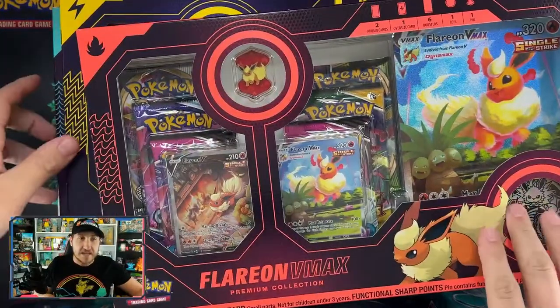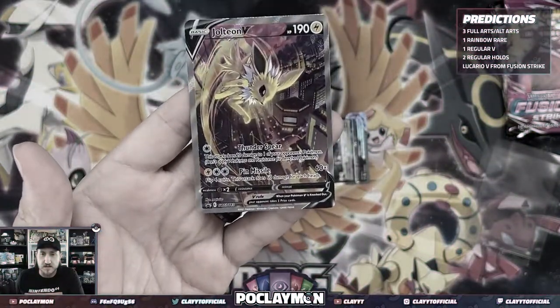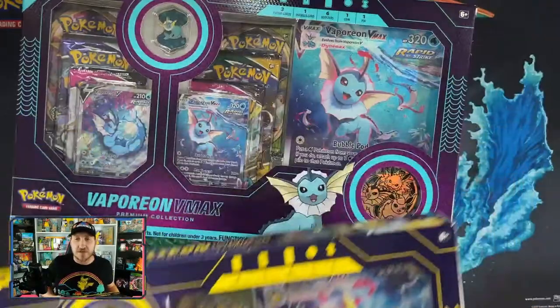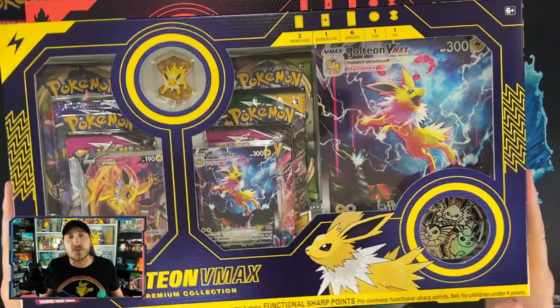Welcome back to the channel. Today we're taking a look at the new V Heroes tins for three eeveelutions: Umbreon, Espeon, and Sylveon. In the past on this channel, I've actually opened up these premium eeveelution boxes — the ones with the sweet promos and nice full arts — and we had pretty good luck with those boxes.